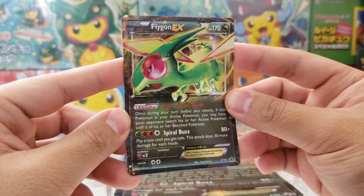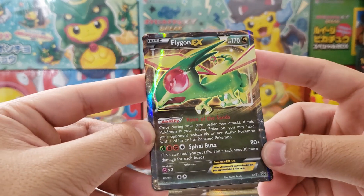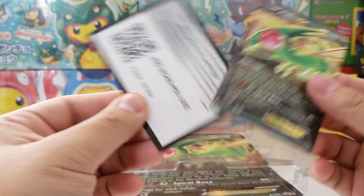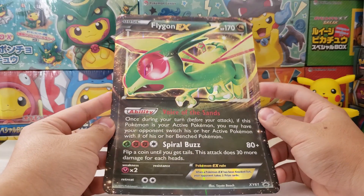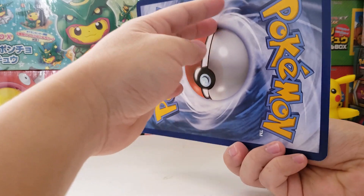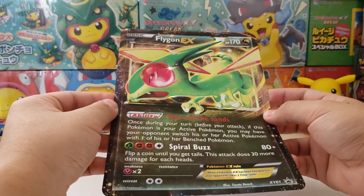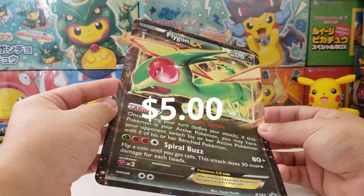We have the Flygon EX promo inside the box - XY promo number 61. What a weird looking card; it's very shiny and plasticky, feels almost like fake cards of sort. And there's the code card for the whole entire box. Then we have the Flygon EX jumbo card version. Feels very different from the newer ones - very glossy, plasticky, bendable. But these old jumbo cards are actually still worth quite a bit; I guess someone out there is just hoarding all of them.